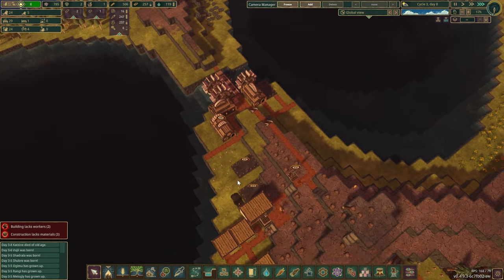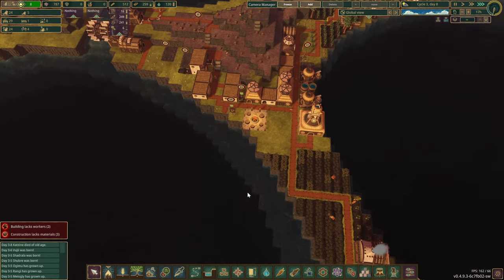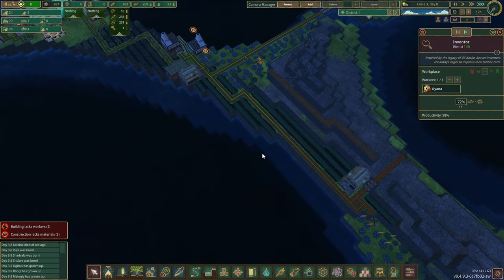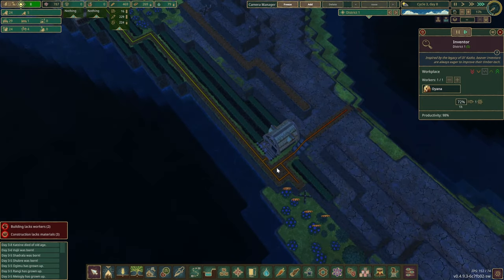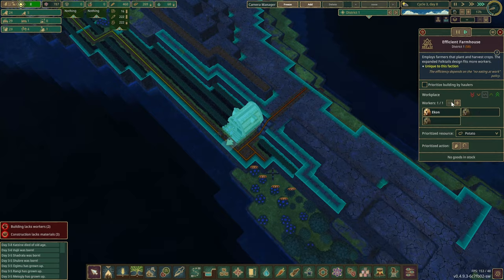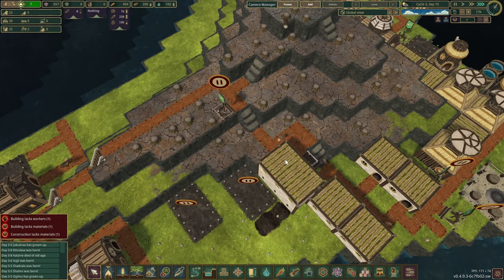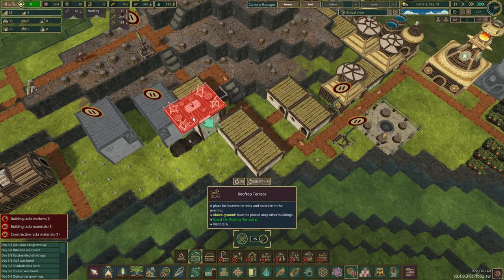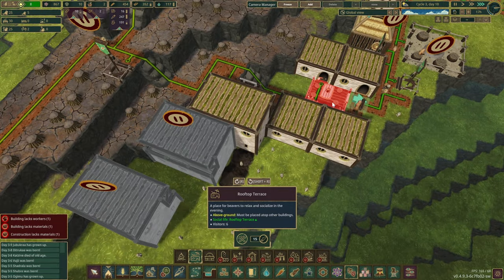Great news — the second lumber mill is now almost functional. It seems we lack beavers to get the job done. I don't want to take anyone away from the science lab that needs to be running close to 24/7. Quite a few construction plans have been made. Let's not lose track of our well-being.